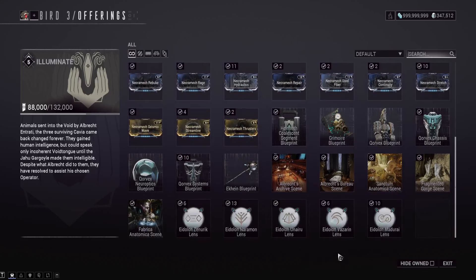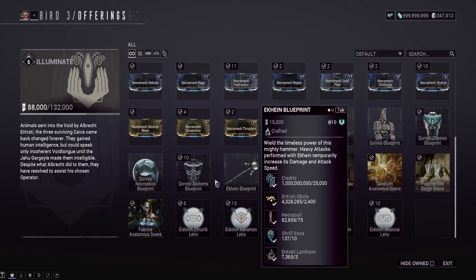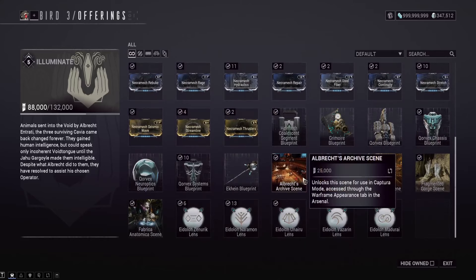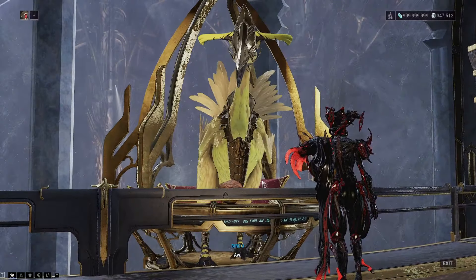Moving on to things you can't sell or trade: there's the Helminth Coalescence Segment Blueprint, which requires rank 2 or 3 with the syndicate. This is how you get access to purple, green, and orange shards. You can't trade it — it just goes in your ship to make shards. There are also Grimoire and Corvex parts, which are just one-time grabs. For items with plat value, focus on the two Arcanes and good Necromech mods. The rest — cosmetics like Captura Scenes and lenses — don't waste 60,000 rep on those, since bounties drop lenses quite often.